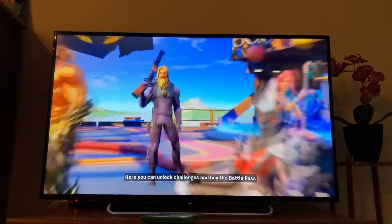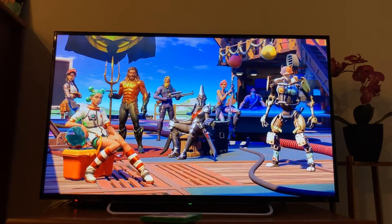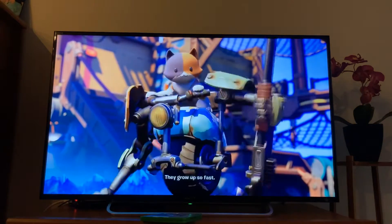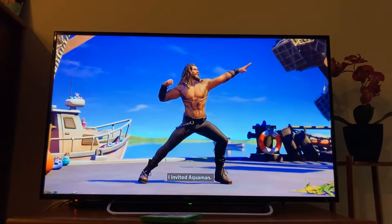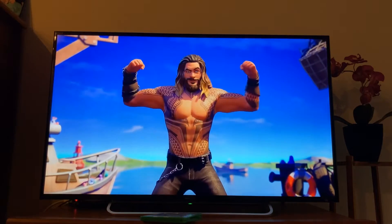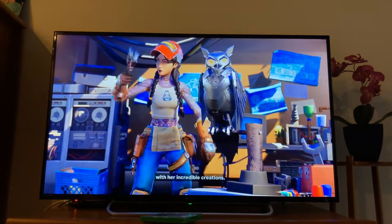Here you can unlock Challenges and buy the Battle Pass to recruit this unstoppable group of characters. This little Star Wars cat — the gore so fast. I invited Aquaman. He said yes. So I said, can you wear a shirt? He said no. Then there's Jules, Master Engineer, with their incredible creations.